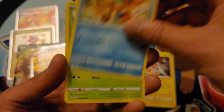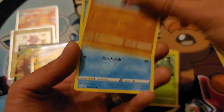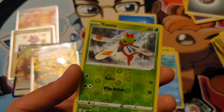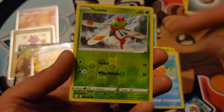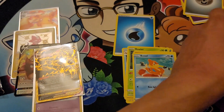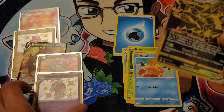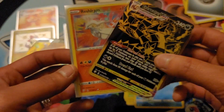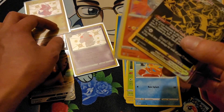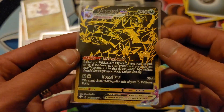Water energy, Rotom, Floatzel, Trapinch, Nickit, Rollycoly, Trapinch, Wooloo, reverse holo Koffing, Yanma. And I don't really care right now because I'm pretty excited about pulling this Eternatus VMAX. We got some pretty cool pulls — amazing rare Reshiram, cool shiny Pokemon, and the promo Eevee full art. But okay, this Eternatus VMAX guy is pretty cool.